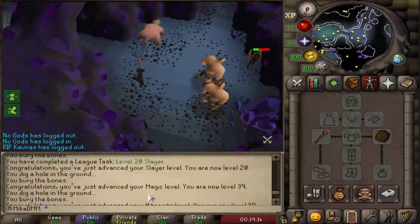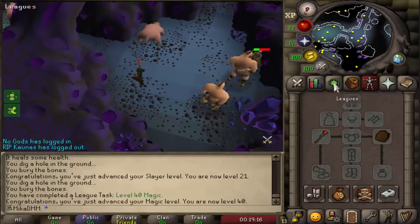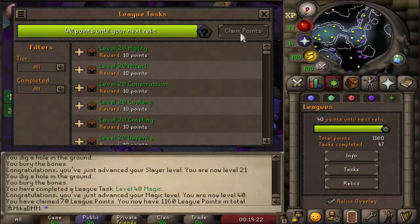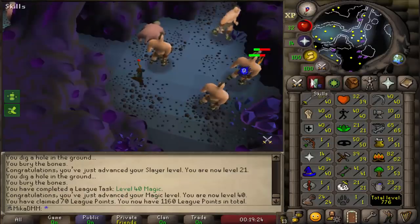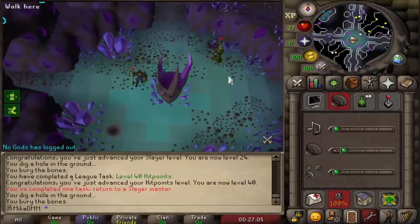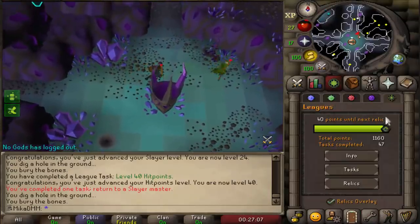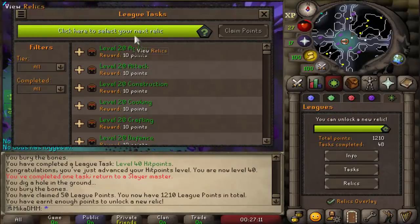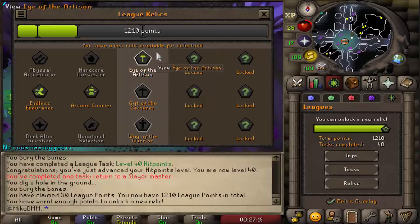Here we have it — 40 magic accomplished, also 20 slayer a second earlier. Let's see if that is enough points to get our new relic. Not yet, we need 40 more points. What's the next level 40 that we can get? We just got 40 hit points and I think that might be enough. Oh, there we go — we now have a new relic.